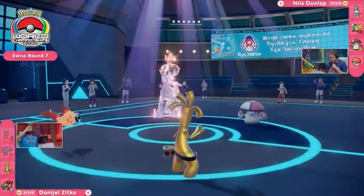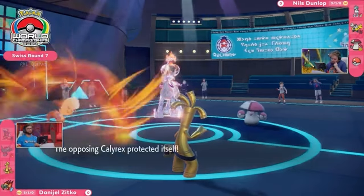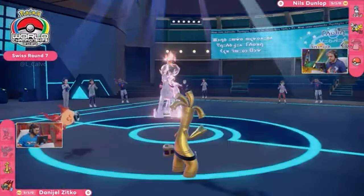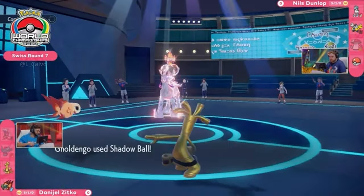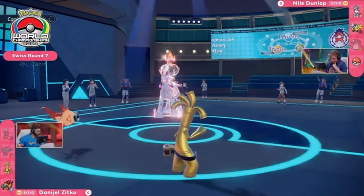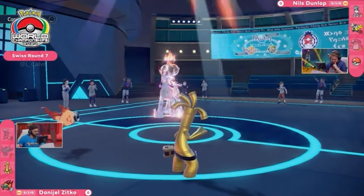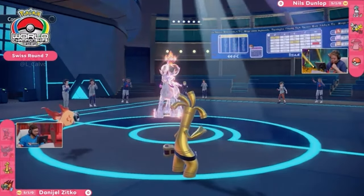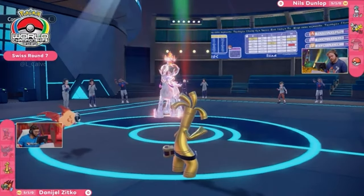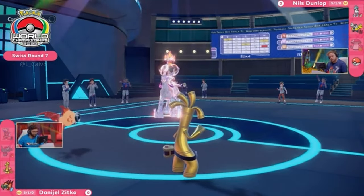Calyrex is going to stay nice and safe behind that Protect, but the Heat Wave does a lot into Amoonguss — that is all of Amoonguss' HP getting knocked out. Nils seems not too shaken up about it; he still has the Pokemon advantage. The Shadow Ball went towards the Protect on Calyrex, so Nils knows he got a free turn of information. He knows Daniel's Pokemon are Choice-locked into Heat Wave and Shadow Ball — he knows what Daniel has to click every turn. The Amoonguss goes down, but you still have access to Iron Hands to stop Chi-Yu in its tracks.